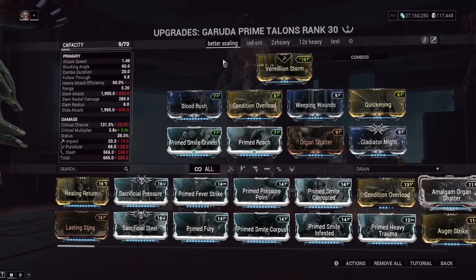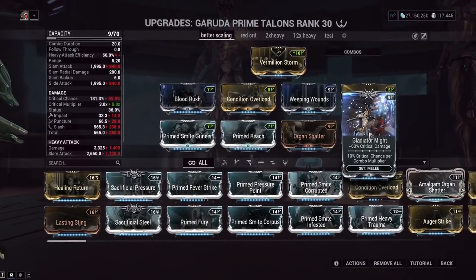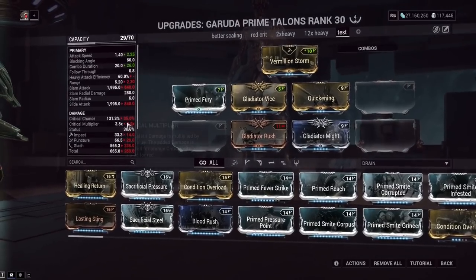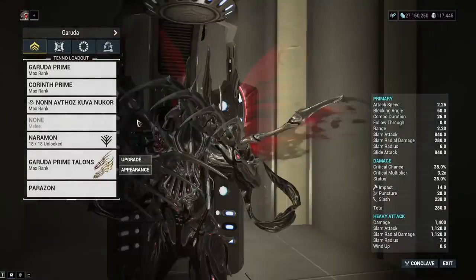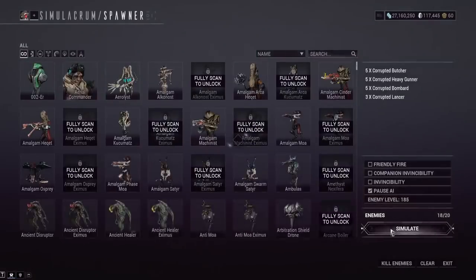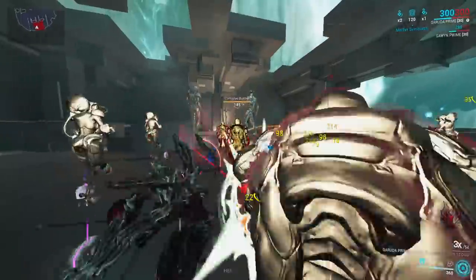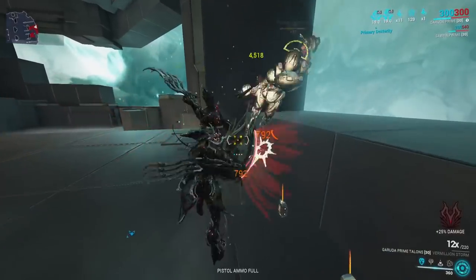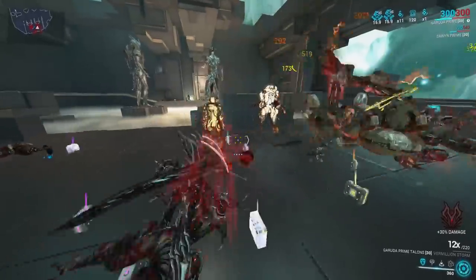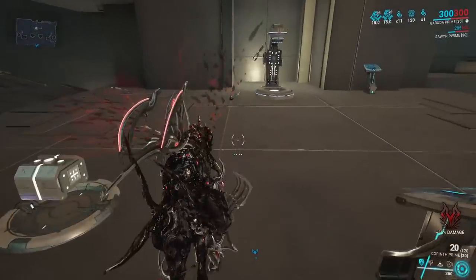I actually like the light attack build more — it's a red crit light attack build with Slash focus. We've got Blood Rush, Condition Overload, and Weeping Wounds, which are still some of the best mods in the game. Since the Talons have such high Slash weighting, you get lots of Slash procs. We tested on stream that the Galvanized set bonus does work on the Talons despite a visual bug saying otherwise. The Talons have 35% base crit chance, and with no Blood Rush you start seeing orange crits as the combo multiplier builds. Blood Rush and Weeping Wounds also work. This variant has more red crit potential.